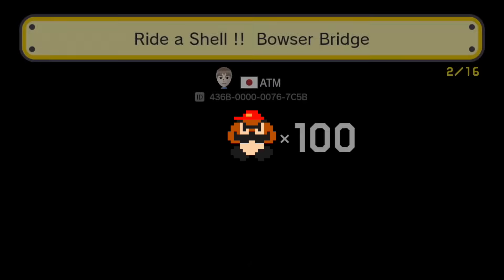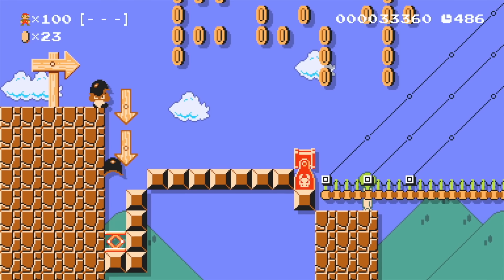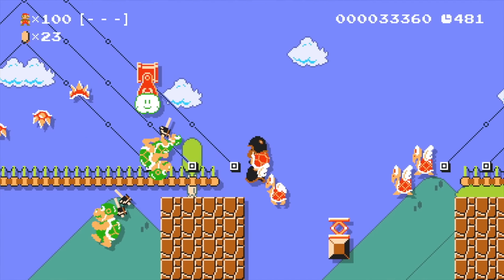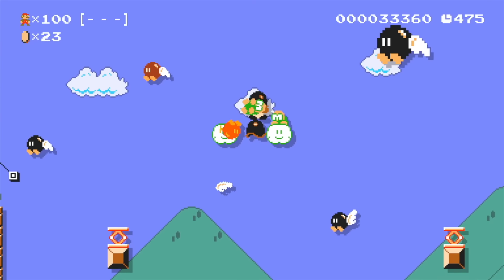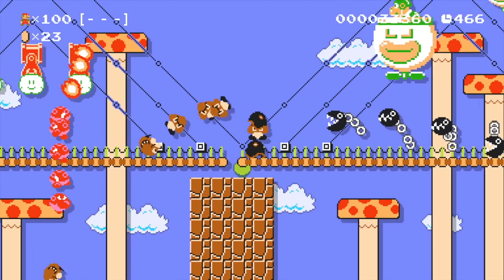Ride a Shell Bowser Bridge. So we got our shell and then we jump on the shell when it comes out and we ride a shell. We're good at this. Come on little Goomba. There we go — riding a shell! It's kind of like an auto level. I don't know how this would be considered expert, but I like it. Maybe something weird happens at the end. Goomba's having a good old time. That's a cool way to do a shell ride. I don't think I've seen that setup before.